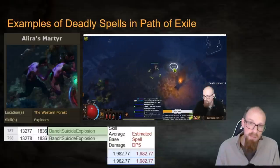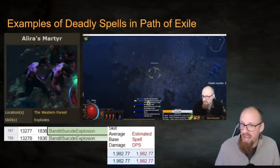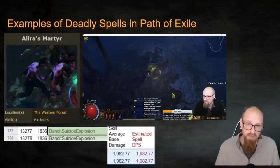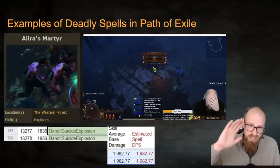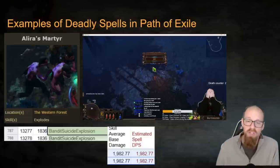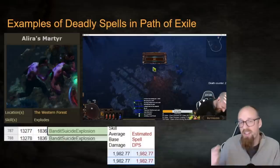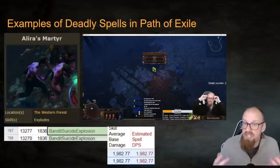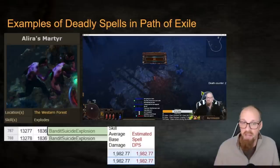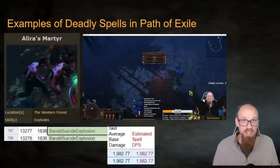An even earlier example is in Act 2 with Alira's Martyrs — those crazy purple monsters that run up to you and explode. Alira's Martyrs have an ability called the Bandit Suicide Explosion, and its damage in Act 2 is actually higher than the Stygian Revenant's damage in Act 4. Some pretty scary abilities can show up even throughout the 10-act story campaign. Thankfully, they're spells — which means if you cap out your Spell Suppression, you'll take half damage from them.